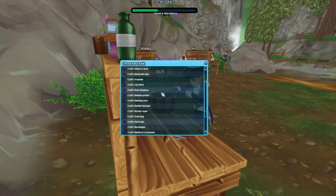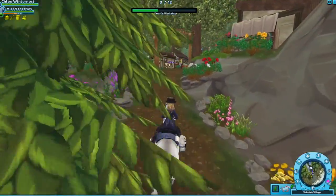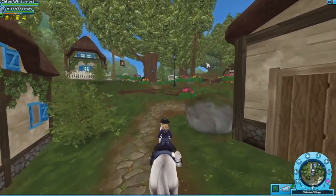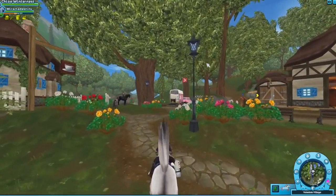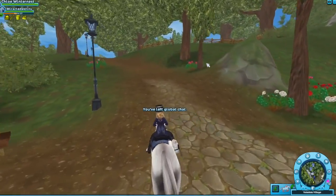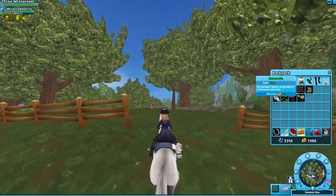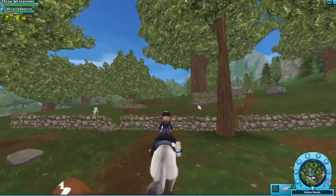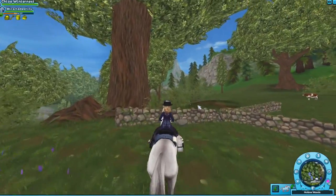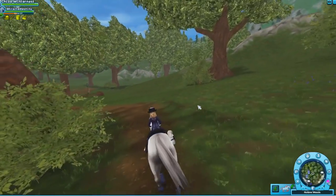Let's go find ourselves some moss. The moss is actually in the same place you are — just in Valedale. And I will also show you where you can find chamomile, like chamomile tea and things. To find the moss you basically just have to search for rocks and trees and things like that.